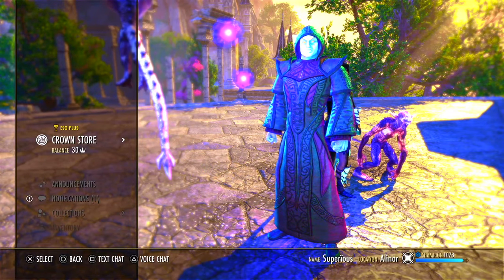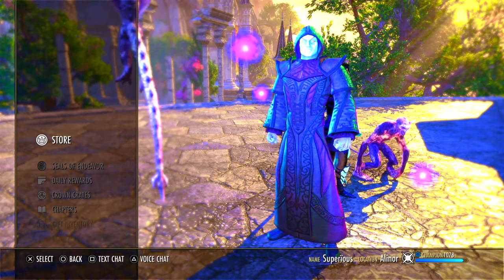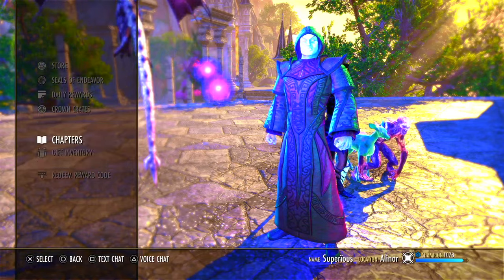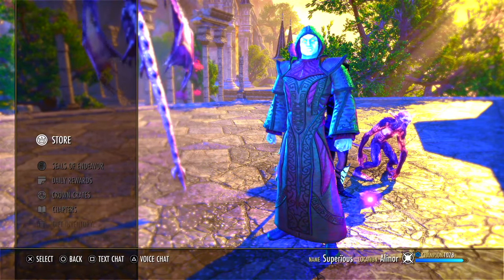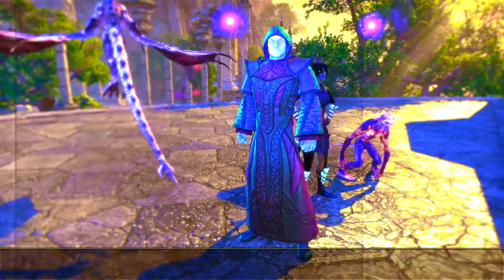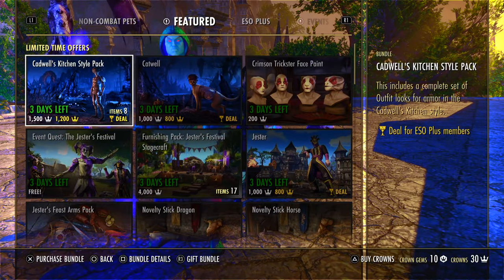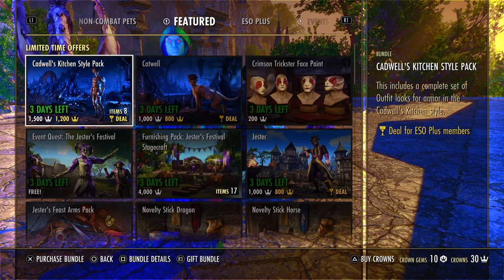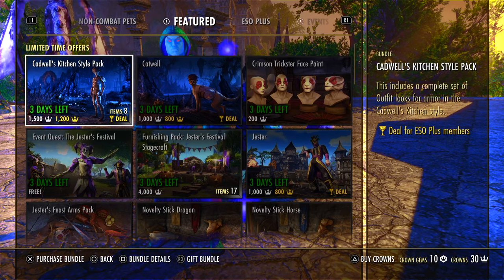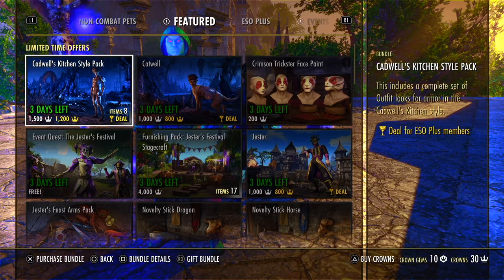Right at the very top of your screen when you go to your menu, of course, is the Crown Store. And it is complicated. There are like eight different options just from there, but really you're only going to need to worry about three or four of them. Starting with the store itself, which has something like 10 tabs. It's horribly misorganized and rife with opportunities to waste your hard-earned money on stupid things.